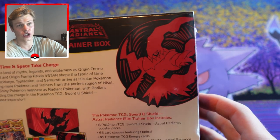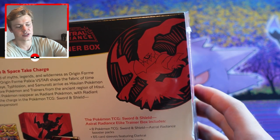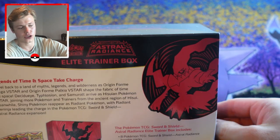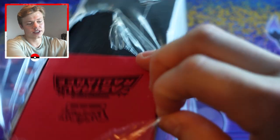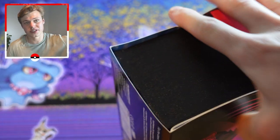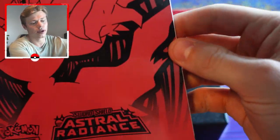It looks like we've got eight booster packs. No promos in this one, so we don't have that to go missing. We have 65 card sleeves, energy cards, rule books, damage counters, a V-star marker — all the usual stuff you normally get in an ETB. Without a promo, the only thing that can really go wrong is ending up with seven boosters or something like that.